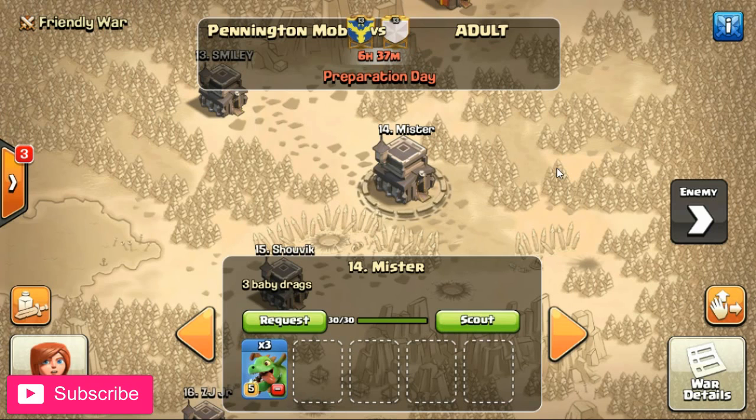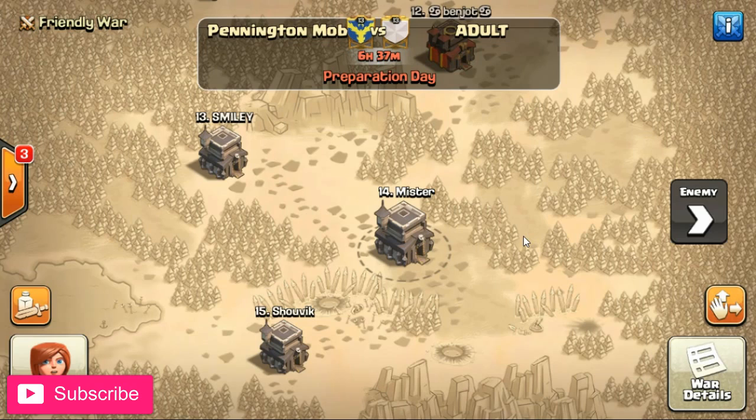That's it for today's video. I'm experimenting with three baby dragons in the clan castle - I've often tried baby dragons with a valkyrie and a witch, or a valkyrie and a couple of wizards, and I just mix and match so people always have to guess what's in my clan castle. If your clan mates have never been in a friendly war, point them to this video - it's easier than trying to explain the process. Please leave the video a thumbs up, share it with your friends, family, and clan mates, leave a comment, subscribe to the channel if you haven't already, and I'll see you in the next video.